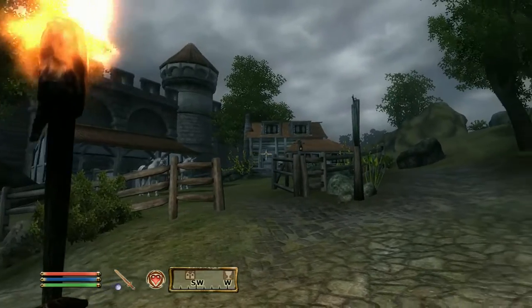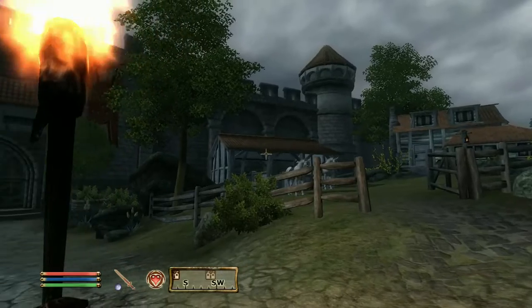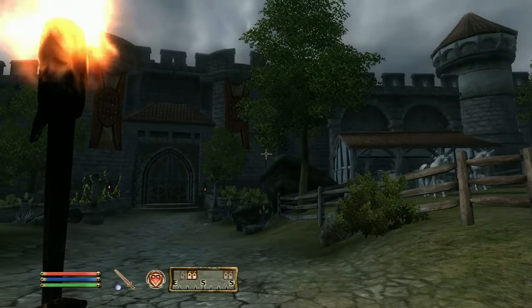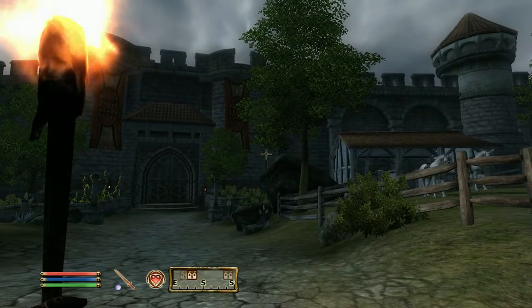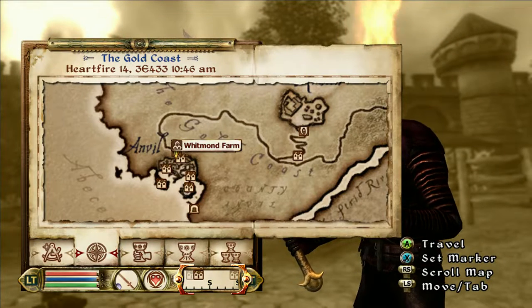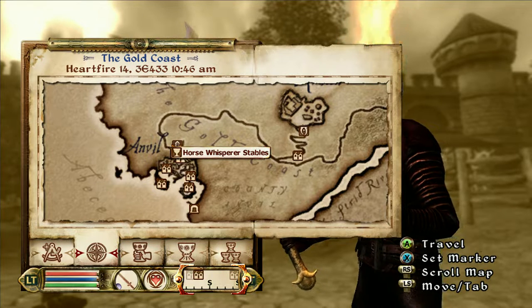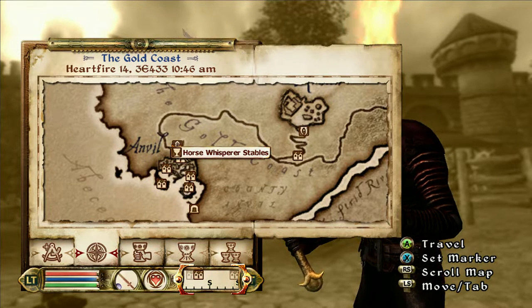In this case, I'm going to show you how to find the helmet without using any of those things. It makes it a little bit harder, but it's not impossible. So up here on my map, we are at Anvil, and we are outside of the Horse Whisperer Stables.